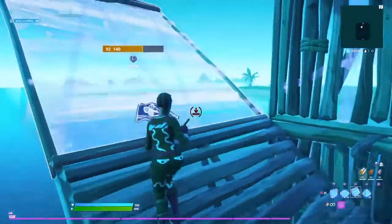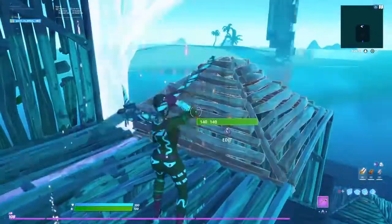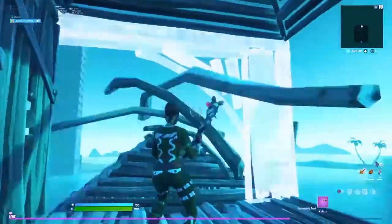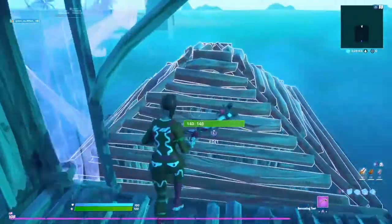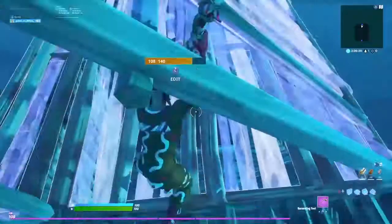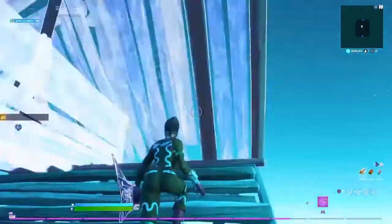You do another one, then jump up, place a floor, edit the wall. You could do it this way, this way, this way, or however you really want — I mostly edit like this. You could have a floor below it but it's harder, and then you go like this and do whatever you want after that.